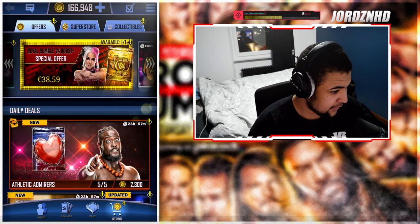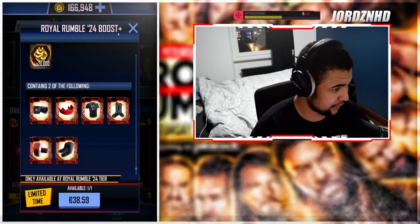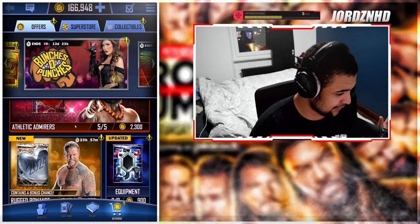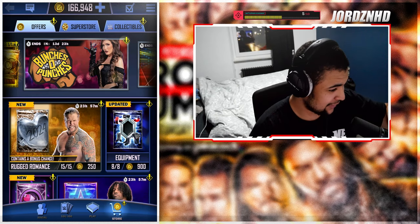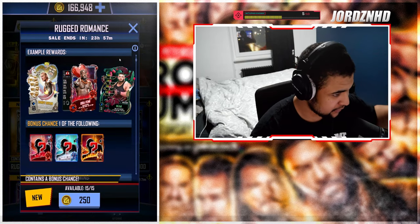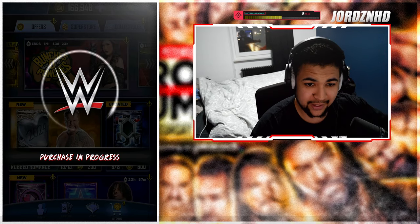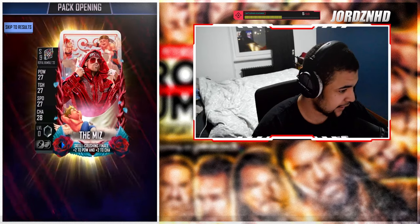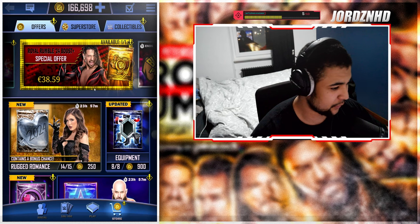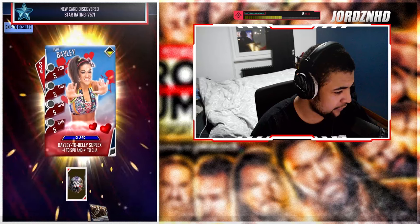Let's look at the store — there are packs out, the credit offer has landed which I'll be buying at some point. We've got Bunches of Punches and some packs — I'm assuming these are the four or five percent packs, similar to the Hogan ones. We'll open these in the video to test them and see if we get a Valentine's Day card. I need to lock my old Valentine's Day cards since I'll need to win matches with them for the quest.